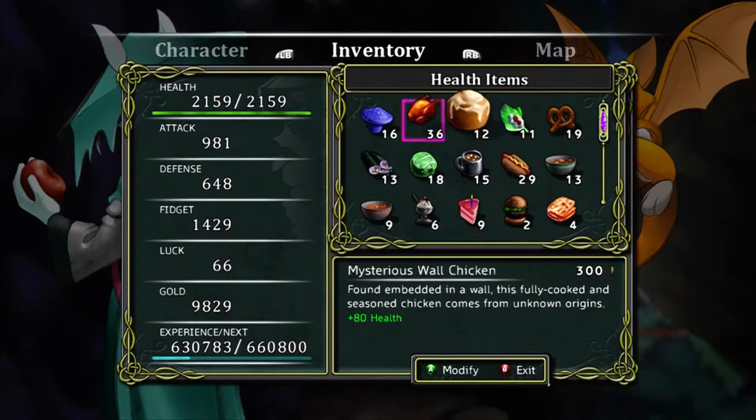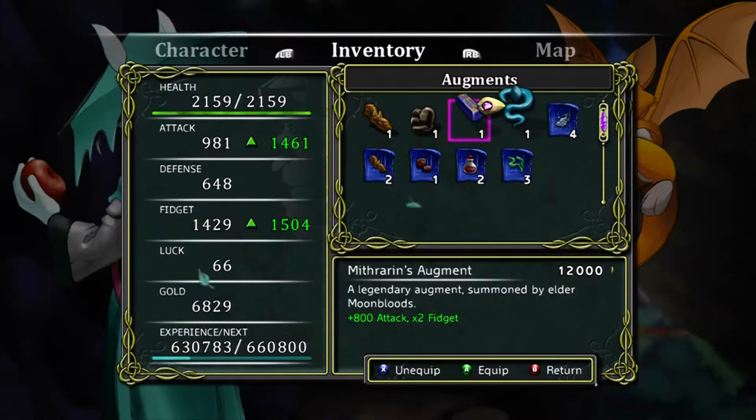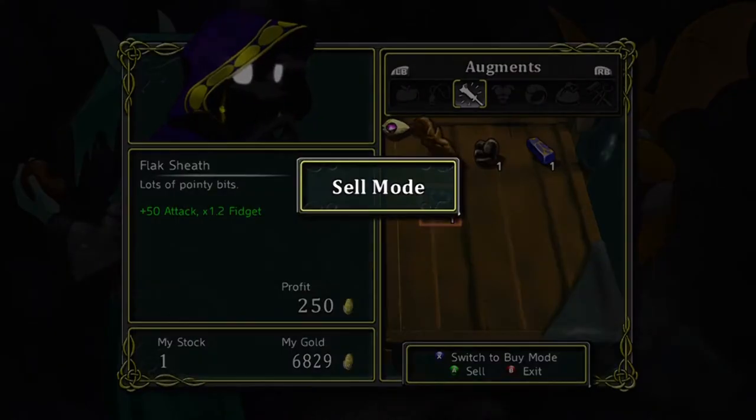Let's see how much I have on the ultimate armor. I have the ultimate — okay, ultimate augment equipped. I'm ready now. Let's continue beating this place to the ground.